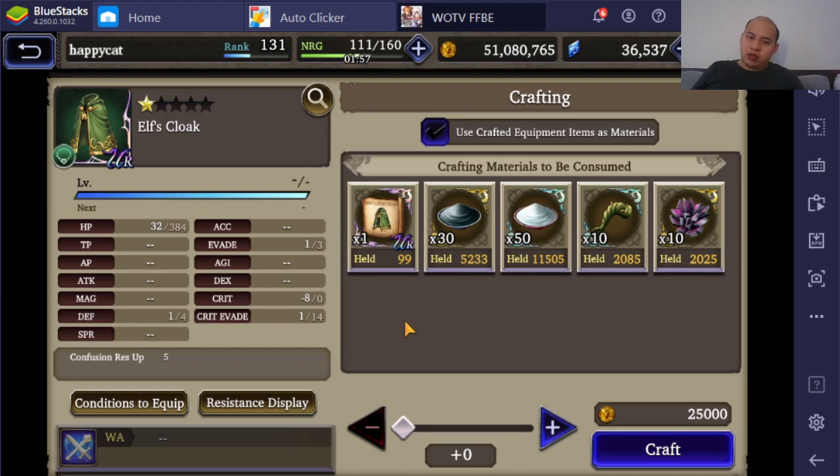Elven Cloak — we're gonna make a plus 5, a plus 4, and a bunch of regulars. Plus 5 is 63, plus 4 is 32, so that adds up to 95.